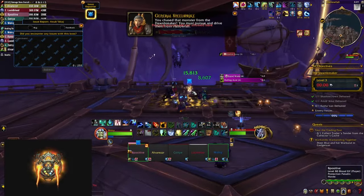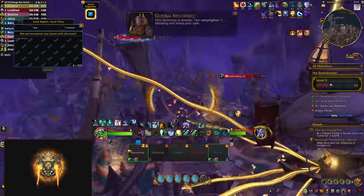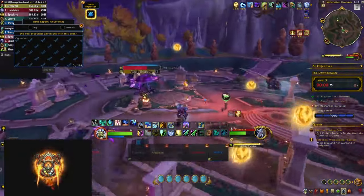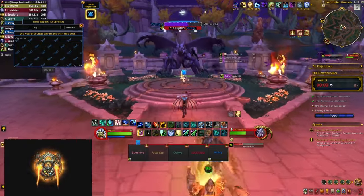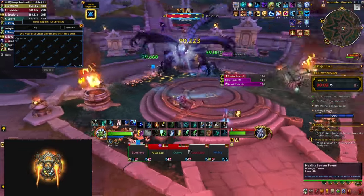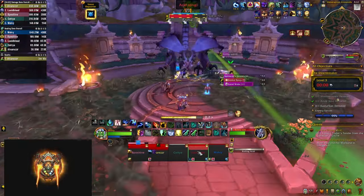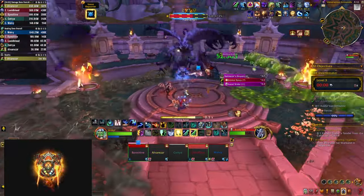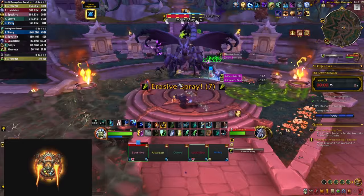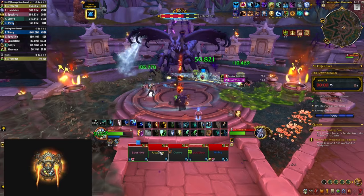At 65% he flies out — you have to mount up and stay close to a small ship chasing him to maintain your buff allowing you to fly. Collect light orbs on the way to extend the buff's duration. After you land you have to interrupt the boss who is doing AoE damage and is immune until you do so. In this phase he marks two players with webs that drop puddles — move to the side and get out quickly. The puddles have quite a large radius but if you hit them with the green waves you're going to reduce the radius a lot. There's still the Erosive Spray and web frontals, and you keep going until the boss reaches 60% at which point you win.